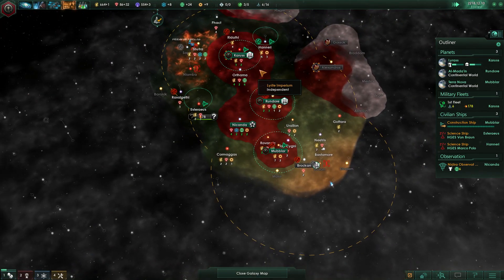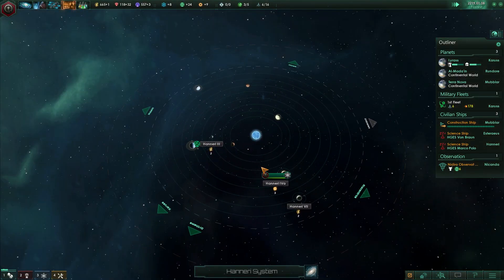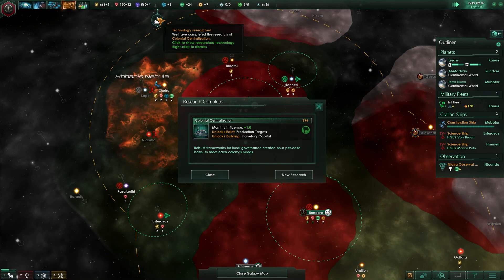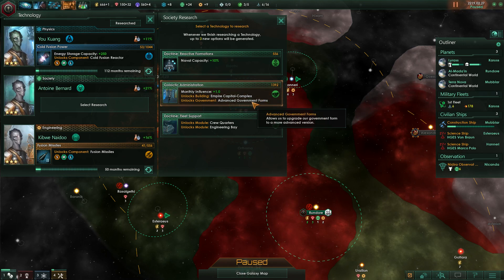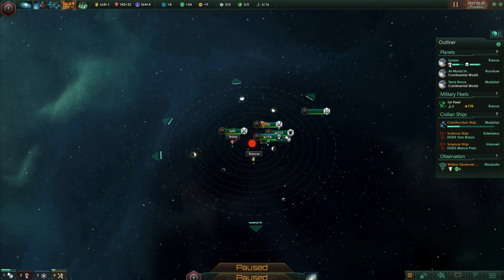I'm getting some engineering research going, which should work out okay because Hanary has some as well and we're going to be colonizing that soon. Research complete. Galactic administration — already 19 years into the game, we're about to pull galactic administration out of our ass. Sweet.